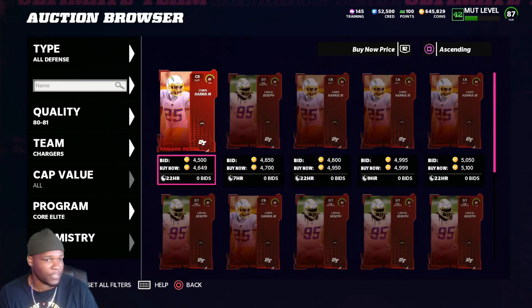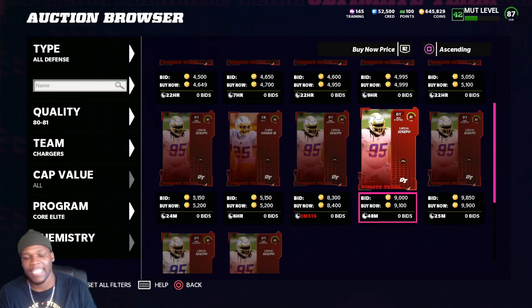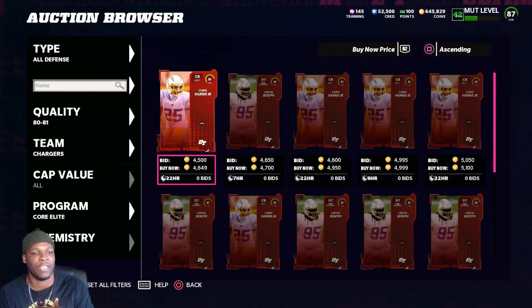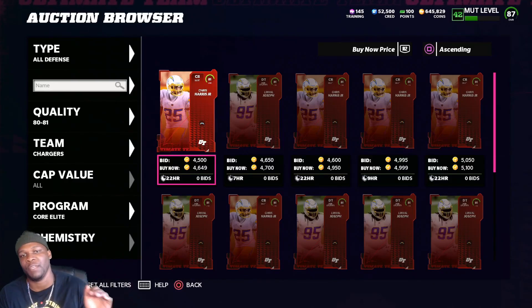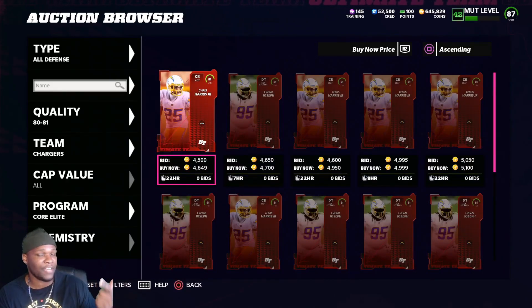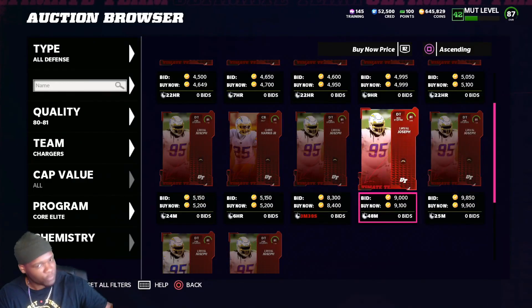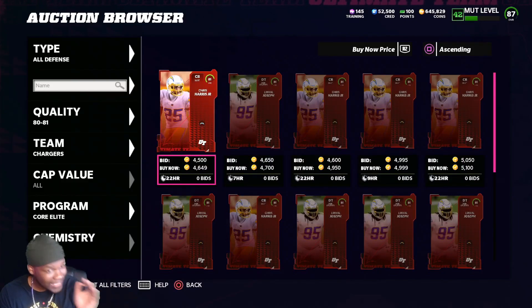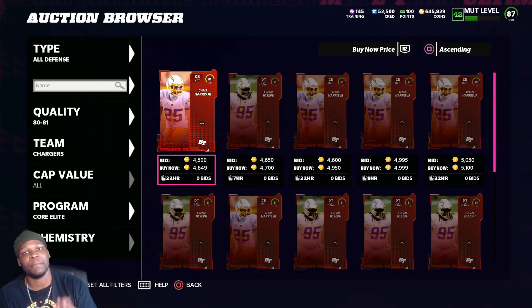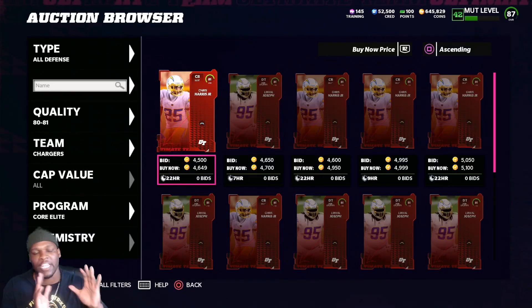Surprisingly, I don't know how Linval Joseph sold at that price, but he did. That's why I strongly believe in just knowing your filter, because people buy cards from all over the place — they buy cards from time remaining, from buy now, and from newest. Those are three different ways you guys can make coins. That Linval Joseph sold for 9,100 even though his cheapest one is 46K, which means somebody bought that card off the time remaining page.